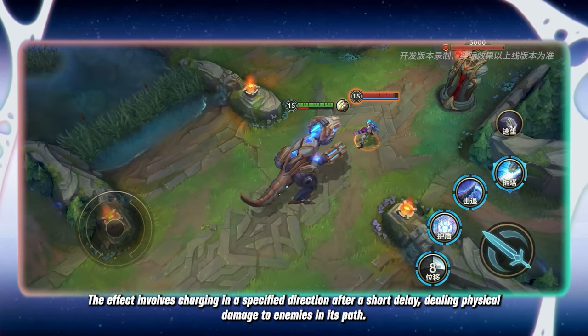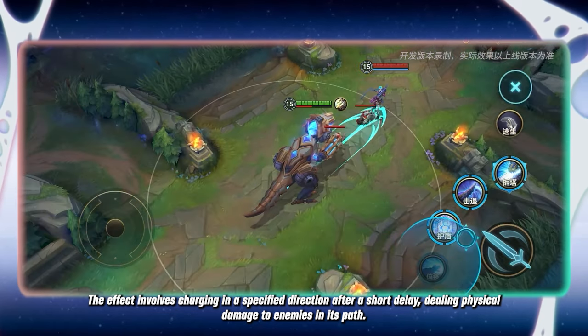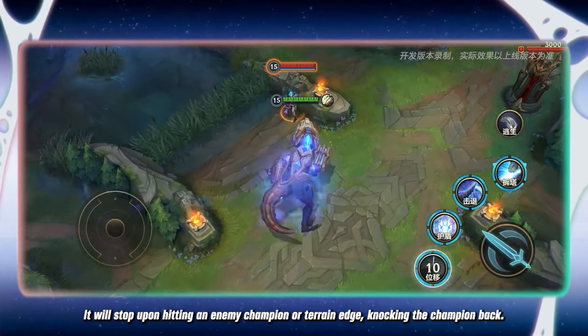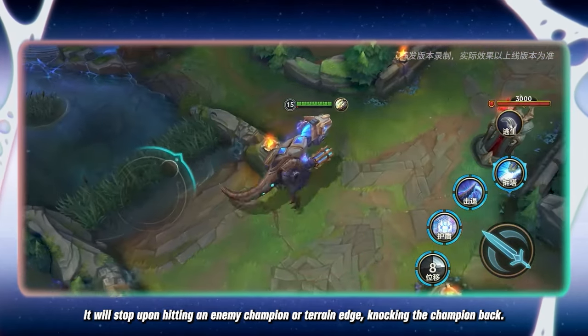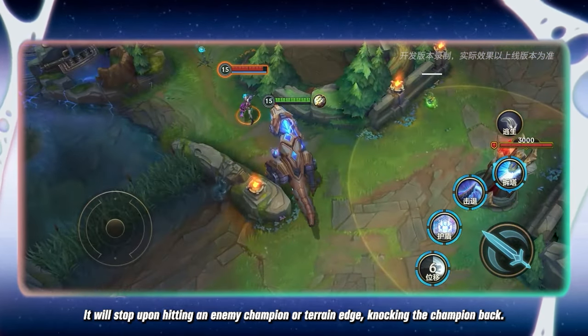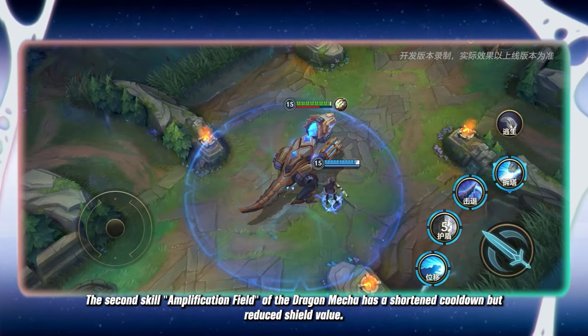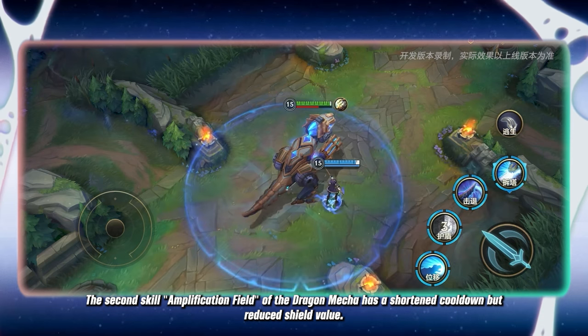The Dragon Charging effect involves charging in a specified direction after a short delay, dealing physical damage to enemies in its path. It will stop upon hitting an enemy champion or terrain edge, knocking the champion back. The second skill, Amplification Field, of the Dragon mecha has a shortened cooldown but reduced shield value.